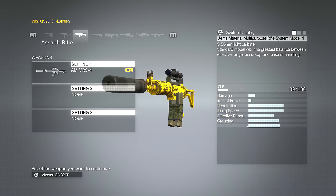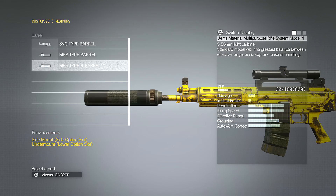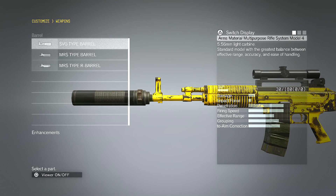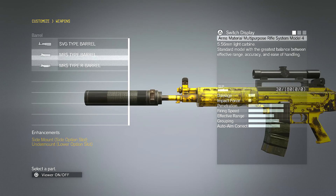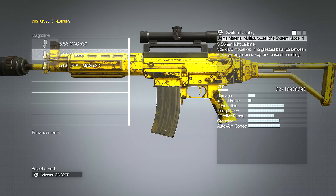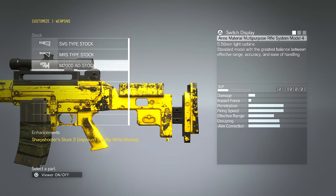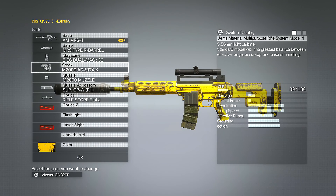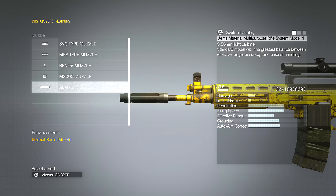Now for assault rifles — this is my custom assault rifle. I can customize the barrel; switching it up gives different iron sight looks, like an SVG-style barrel. It tells you in the bottom left what the perk is for each option. Same thing with magazines — reloading speed is shown there. You can also change the stock, and again the bottom left tells you what each option does. Same thing with the muzzle.